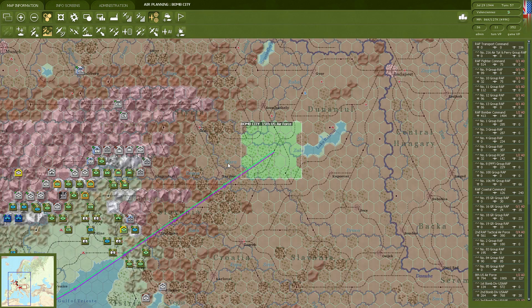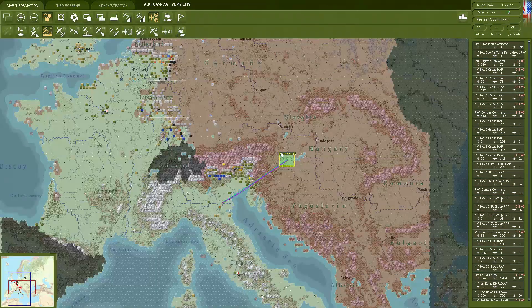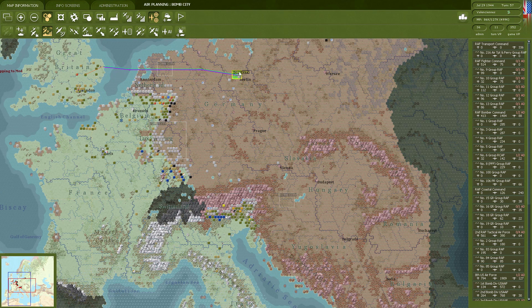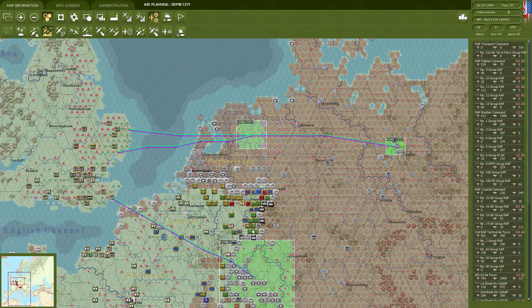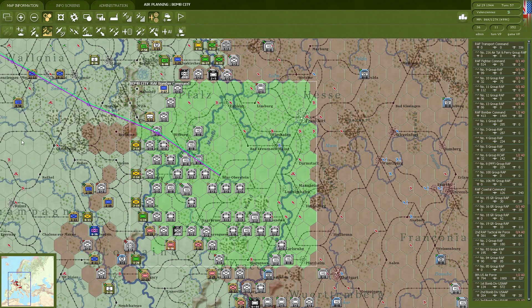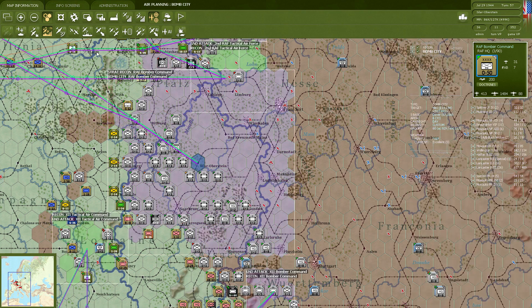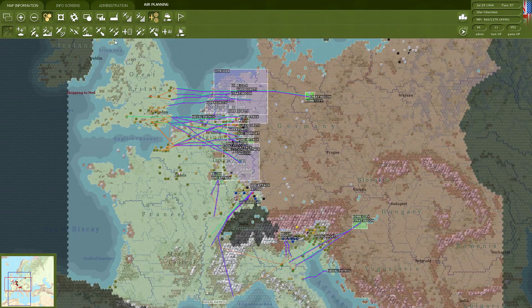The 15th Air Force is going to go for the Hungarian oil fields — a smaller mission of only about 200 planes. The 8th Air Force is going to strike at Berlin with much more: 1,400 planes going over there. And pretty much the Brits are going to try to strike various rail yards in the Rhine Valley region and the Palatinate. That's going to be the most important thing on the strategic side.